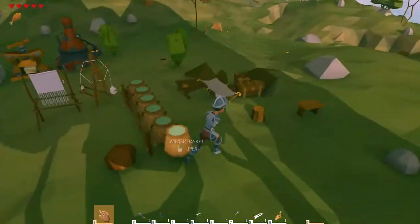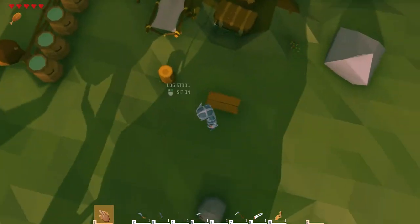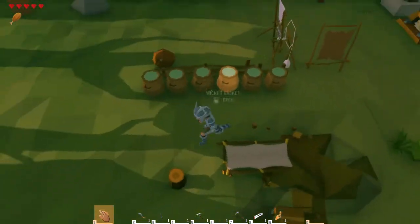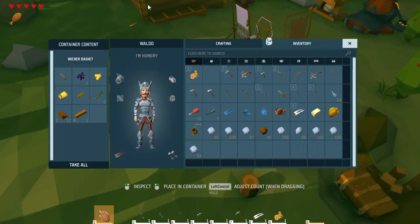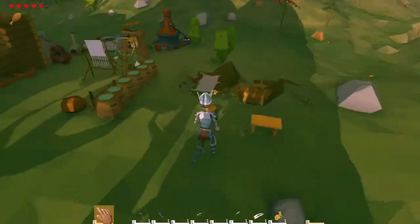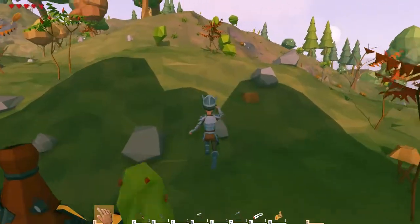I found this little establishment while exploring the island — it had a bed, a chest, a little bench, and a stool. I built all these wicker baskets. I've got some stuff stored in there, and quite a bit of equipment. So yeah, it's a lot like Minecraft but with polygons instead of blocks — pretty sweet.